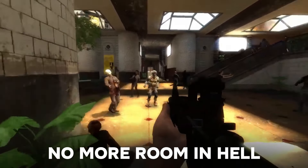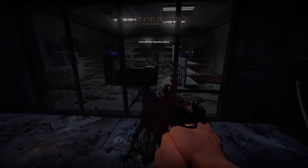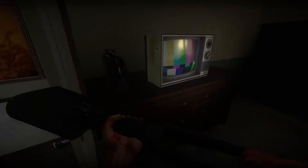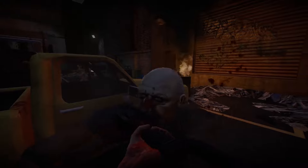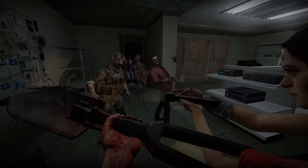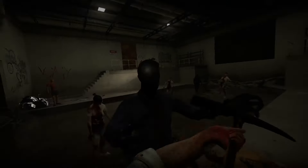No More Room in Hell is a co-op zombie survival game, which is realistic and challenging, that will test your skills, patience, and teamwork. It features two game modes. In objective mode, you and up to seven other players have to complete a series of tasks, such as finding keys and fueling generators while fending off hordes of zombies. In survival mode, you have to defend a base from endless waves of zombies until you are extracted by a helicopter, or die trying. Both modes are randomly generated, so each playthrough is different. Overall, this is a challenging and good co-op game that will appeal to fans of realistic zombie survival games.